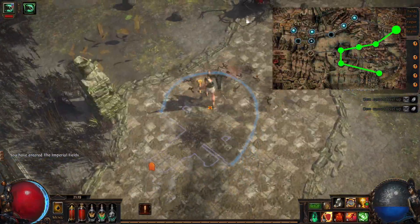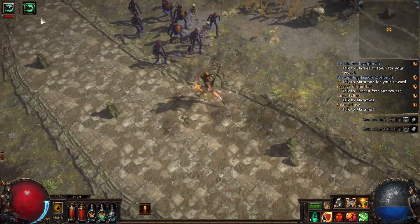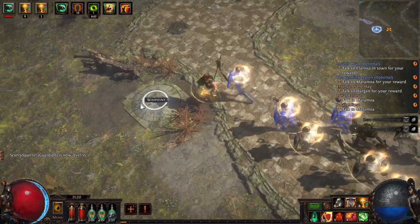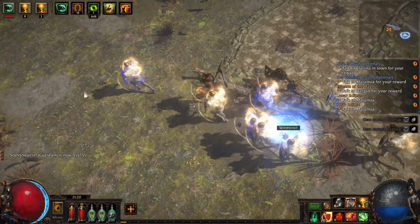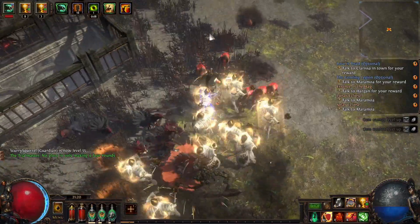In the Imperial Fields now — this is probably the easiest area in the whole of Act 8. In here we want to run down this road until we find the waypoint. Once we find the waypoint grab it and go left off the path, and we keep going in a straight line until we find the exit.